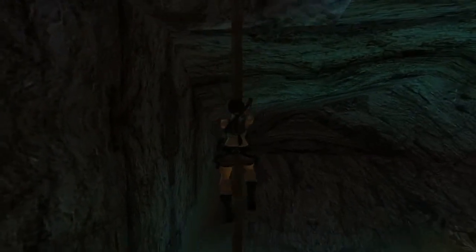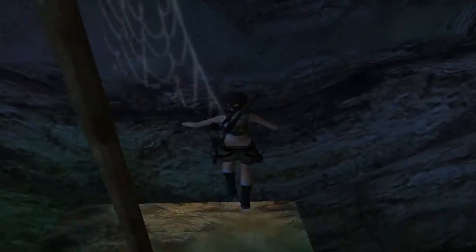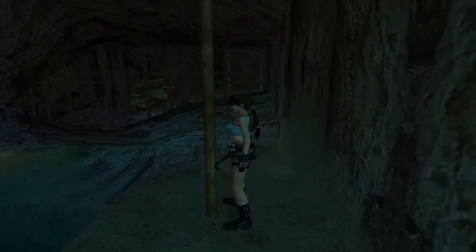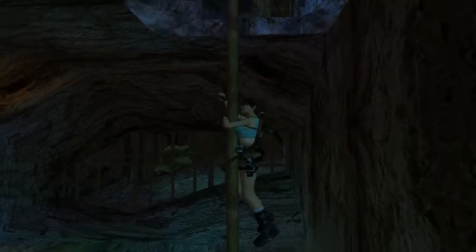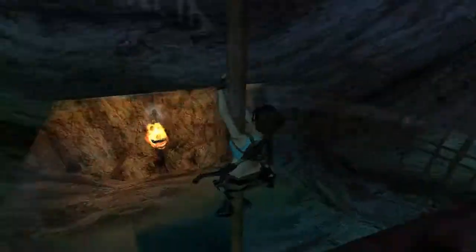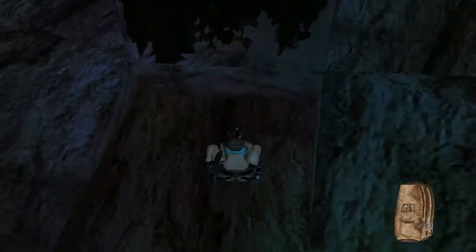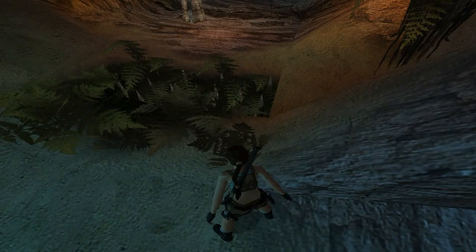That was the weirdest grabbing of a pole I've ever seen. From here you want to try and figure out which side you can stand on. So I can stand here. Next you just want to slide a bit and jump. In this gap there is a large medpack. And now you can just fall straight into the gap. Be careful of this greenery because you can just see there — that's a hidden spike trap. Very sneaky.